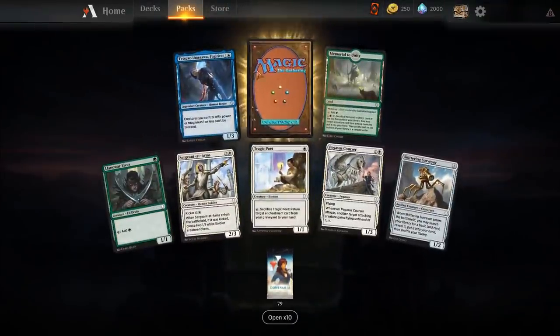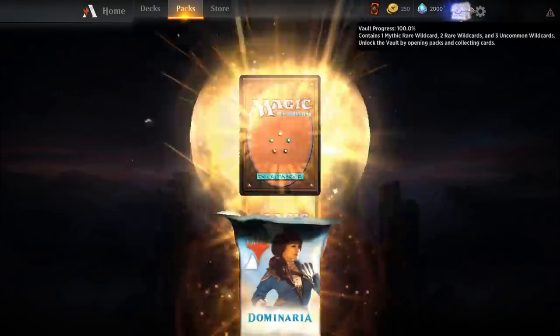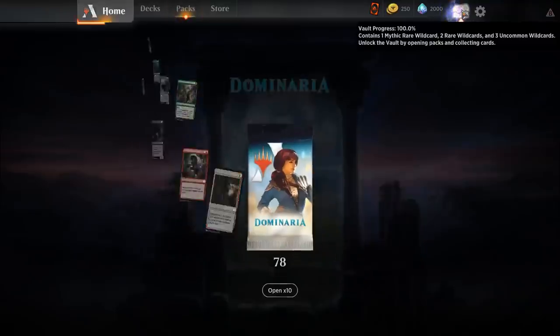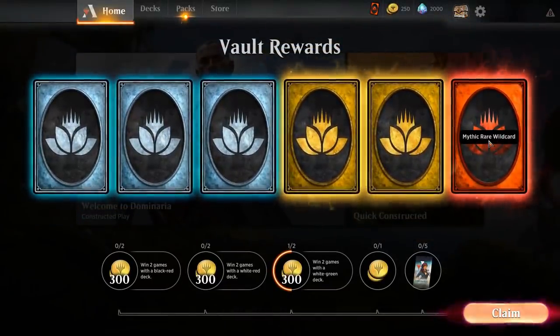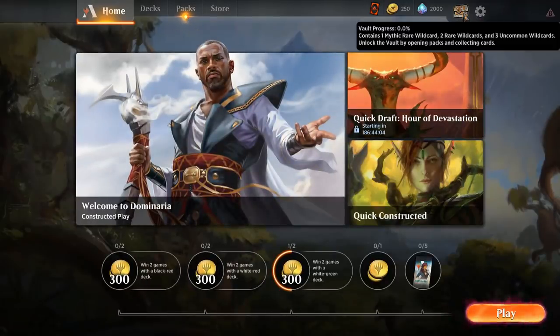We want to keep an eye on the Vault — we're at 96%, so we're going to be able to open it soon. Squee! Vault achieved! After this pack we gotta open the Vault. Ariel — that's a good one. Let's crack this Vault. Vault rewards: we get another Mythic, two rares, three uncommon Wild Cards. Let's claim that so we can start filling it up again. Back to zero, start filling it up.